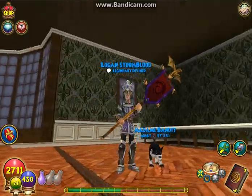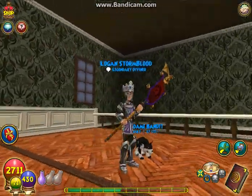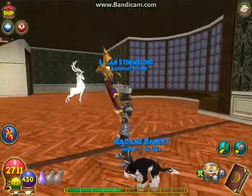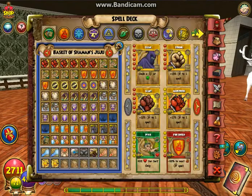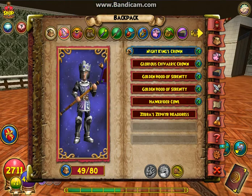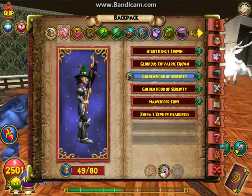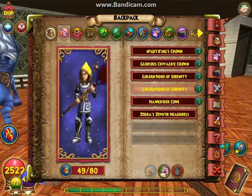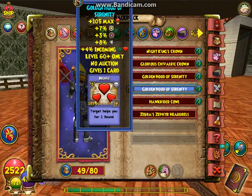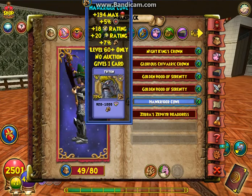I got the entire Night King's armor, because I was trying to get the spells that come with it. I wanted the Catalan spell, but I couldn't get it — I never got it. But here's what I did get: I got the Night King's crown, the Glorious Silverick crown, the Kirin's Horde, and the Golden Hood of Serenity. I also bought the Hawk Riders stuff.